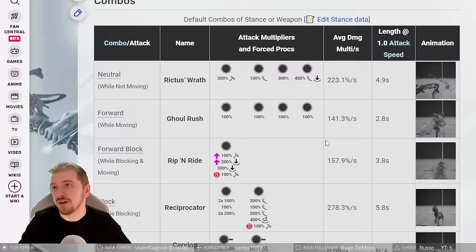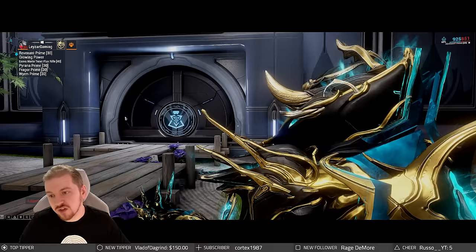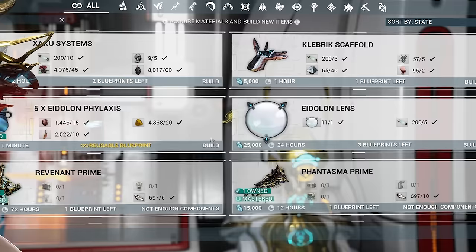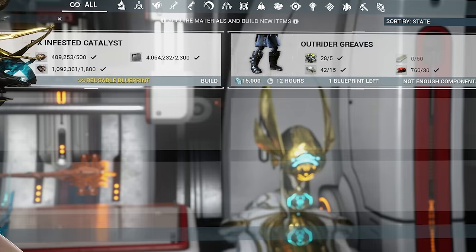Eidolon Phylaxis should be the first thing you buy if you never did the event. This will allow you to unlock — or better said, play — the harder difficulties of the bounties. You're also going to need Infested Catalyst, and for that one, fast travel to the bio lab in your dojo and you'll find it right there. Make sure you craft a couple in your foundry. You're going to be using one Infested Catalyst and one Eidolon Phylaxis every time you do the medium bounty or the steel path versions.